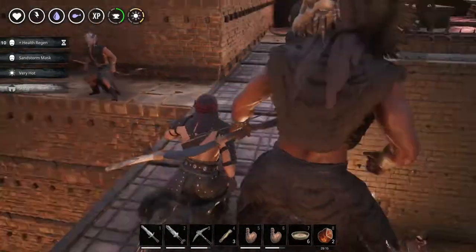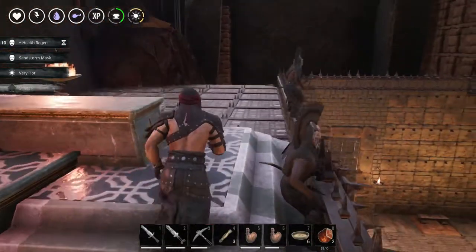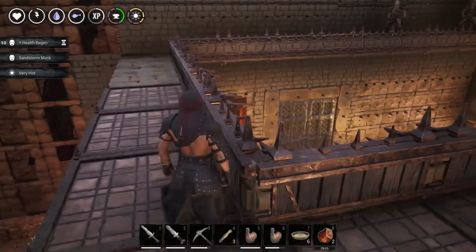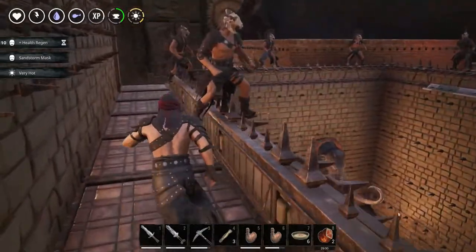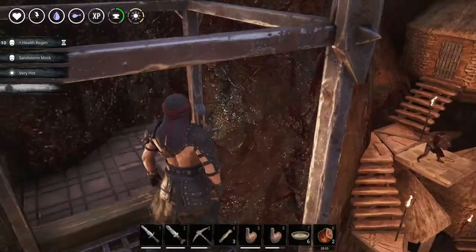Our goal here was to place some archers. We are still gathering this type of archers — the Dogs of the Desert — and place them all around here, so if anyone breaches, at least while we're trying to defend using melee combat, we have our archers providing support cover from above.